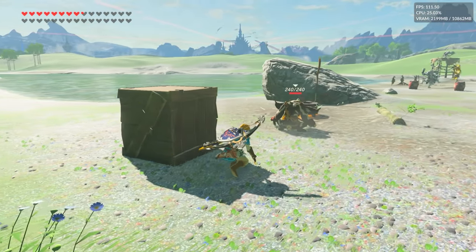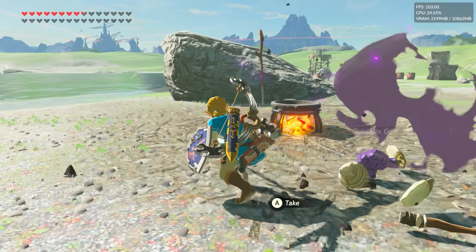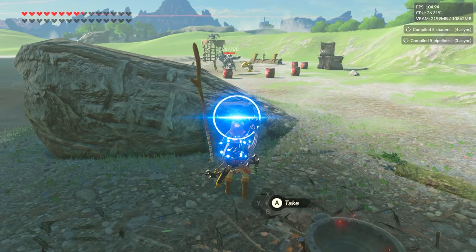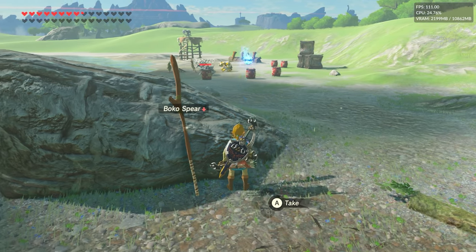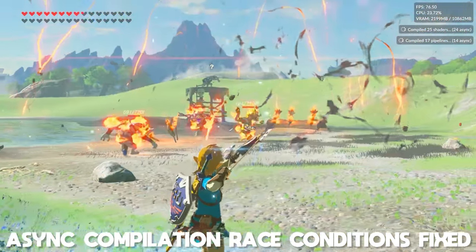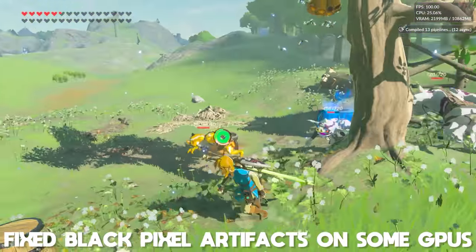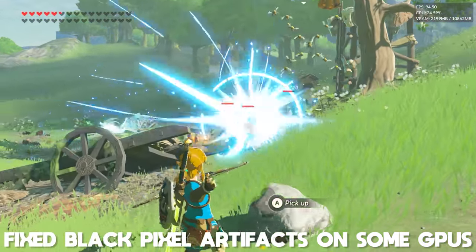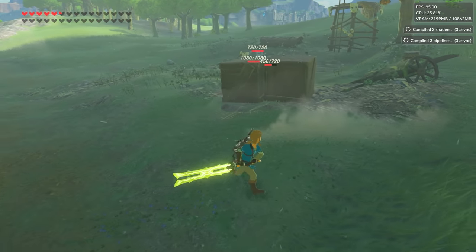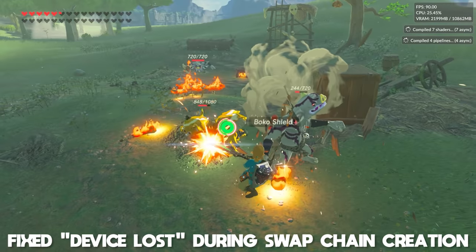In a moment we'll do a direct comparison between all of these different compilers, but first, there are three small additional changes coming in version 1.21.2. First, they've fixed a rare race condition where asynchronous shader compilation could fail and lead to permanent graphics bugs in a play session. Second, they've added a barrier before frame output, which should resolve black pixel artifacts on some GPUs. Finally, there's a fix to a bug that could cause a device loss error during swap chain creation in gameplay.